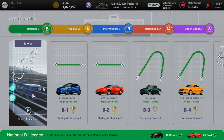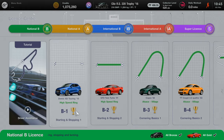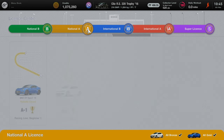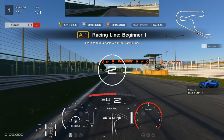Welcome back to the channel for another Gran Turismo 7 video. We're back with the National A license, part 2 of our guide. We've already done National B, and we've done these laps in two to three attempts to get a solid run and enable you to get gold fairly easily. Hopefully this guide will help you out — hit that subscribe and like button.